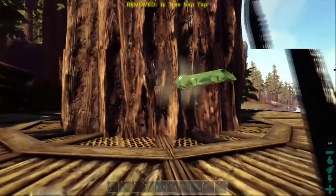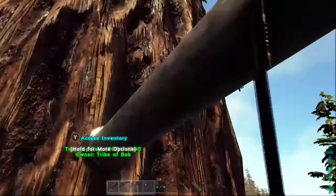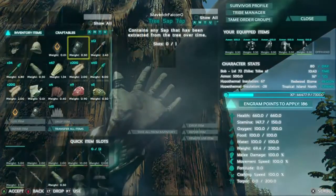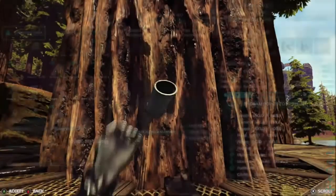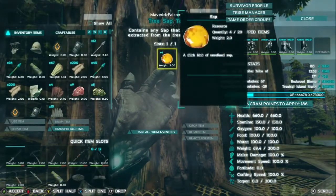Starting off with tree sap — all you need to do is get a tree sap tap, put it in a redwood tree, and it will collect tree sap over time. You get around about one tree sap every minute. Wait a little while and there you have your tree sap.